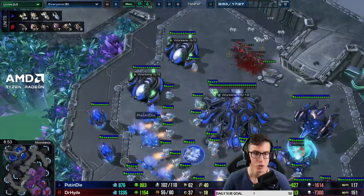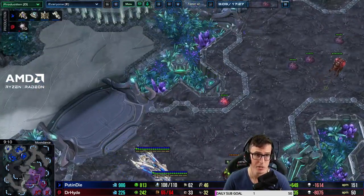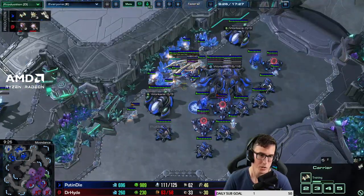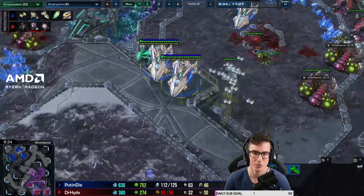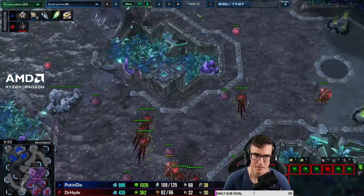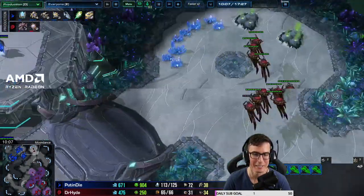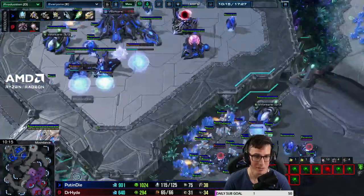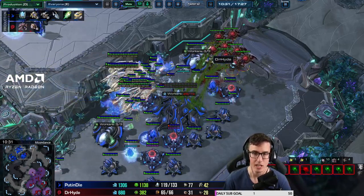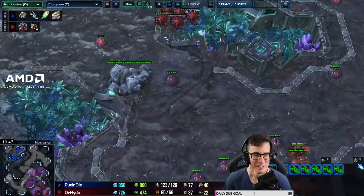Notice your opponent is doing what most players do - he's not transitioning, he's only building carriers. This is what you find until higher levels. Higher up, people will go two or four carriers and then mass speed void rays because they know you're going to build corruptors. At this level they only start void rays once they see corruptors killing the carriers. Even at low GM sometimes someone's just massing battle cruisers and I'm shocked - I'm like 'he's going to swap into cyclones' and he just keeps massing battle cruisers. It's so countered by just building more corruptors.